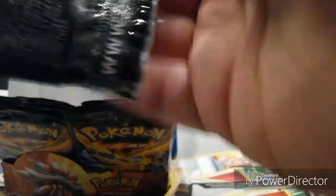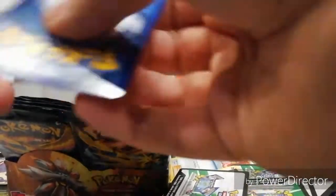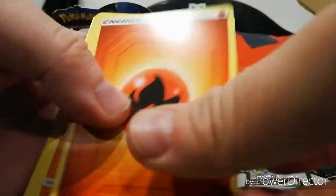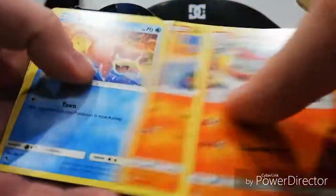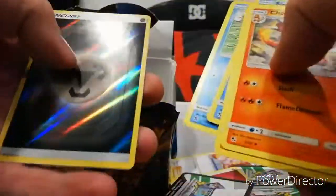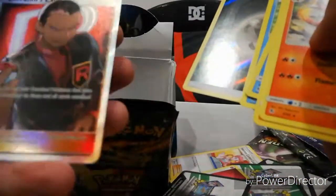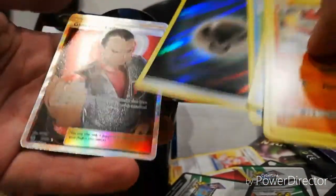Still hoping for one of the ultimates. I'll go through and double check how rare some of these cards are because some of them may be rare and I don't realise. Energy, Charmeleon, Graveler, Farfetch'd, Charmander, Slowpoke, Psyduck, the fairy, Magikarp - shiny energy and shiny Giovanni's Exile. Look at that - that's a good looking card.